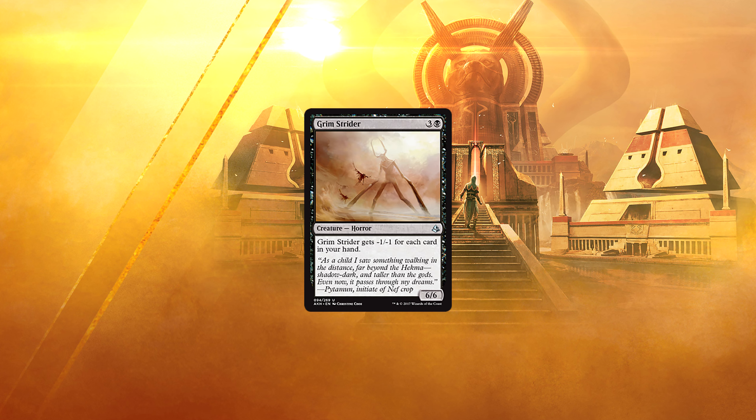Grim Strider — 3 and a black for a 6/6 horror. Grim Strider gets -1/-1 for each card in your hand. You may think I'm crazy for saying this, but I believe this card is actually pretty good — but only in the right deck. That deck being the black-red deck that wants to empty its hand as fast as possible and drop this as a 4-mana 6/6. I'm not sure it would ever want to play the full three of them, but two seems like a perfectly reasonable number.